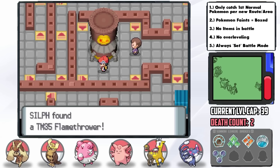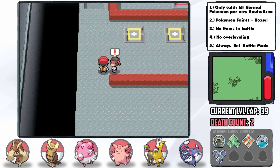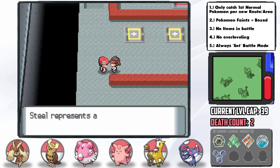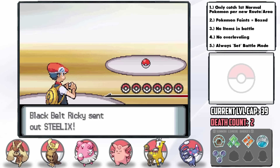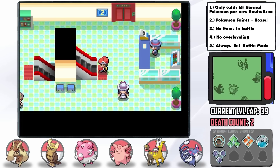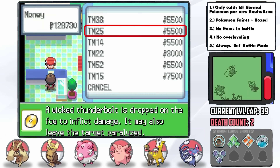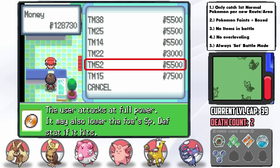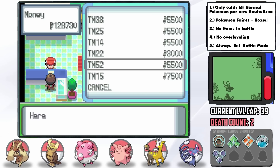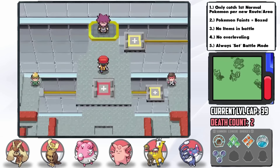Now that we have Surf, we can go north of Floroama Town to the Fuego Ironworks and pick up Flamethrower. I teach it to Clefable since it has great Special Attack and is also physically bulky — a great Steelix killer since it's not a Fairy type in this game. I also buy Focus Blast from the Veilstone Department Store and teach it to Blissey to handle Bastiodon — wild, I know, but hear me out: Bastiodon only has special attacking moves like Flash Cannon and Ancient Power.